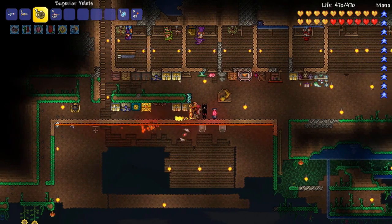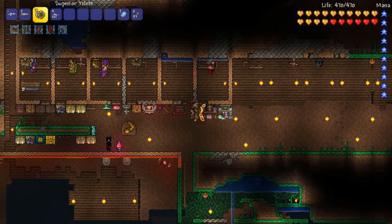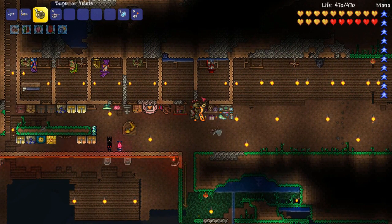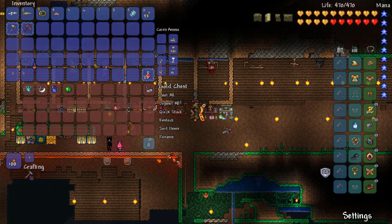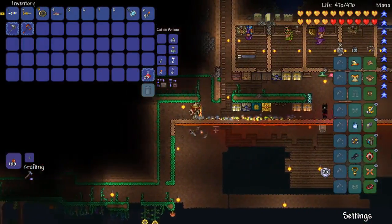I should probably search up what the next item needs to be. Next thing I need to get is the adhesive bandage. I could either A — wait for a full moon and kill a werewolf, B — go to the dungeon and defeat a certain type of skeleton, which you know how it went last time I went in there, or C — go into the jungle and find some anglerfish, which I'll probably do that. Off to the jungle.